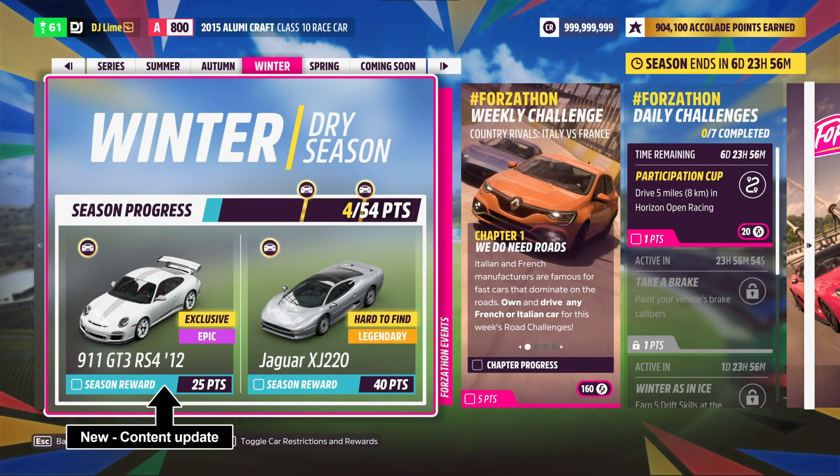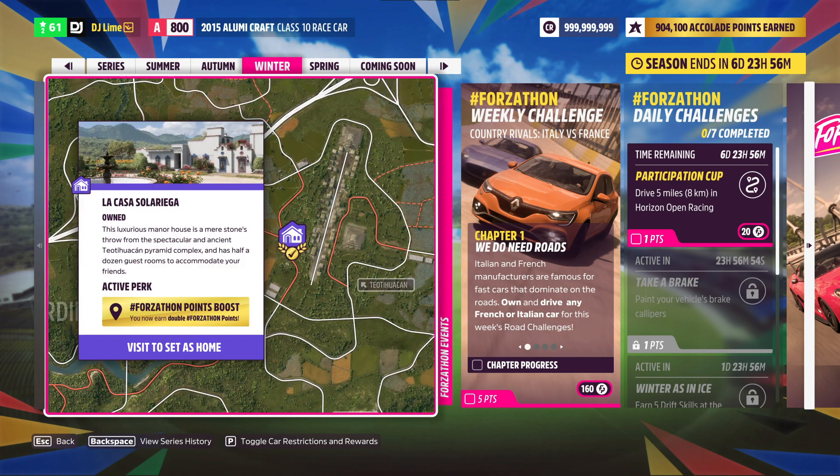What's going on guys and welcome back to another Forzathon weekly challenge. If you're new to this series, I'll be showing you a basic run through of challenges that make you Forzathon points. You can also double your rewards if you own this house location on the map, which is located near the Te Tehuacan ruins.